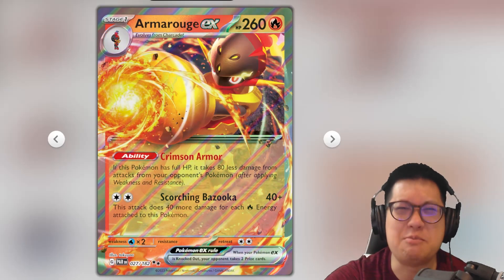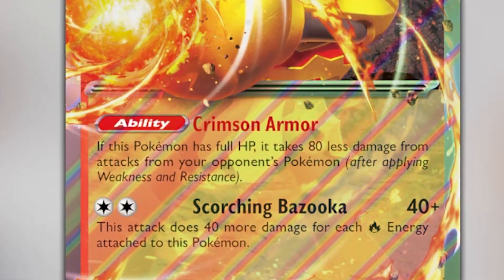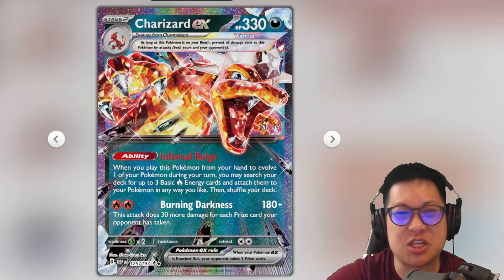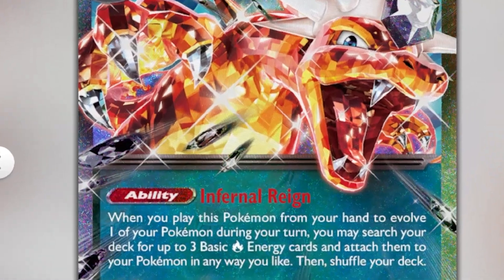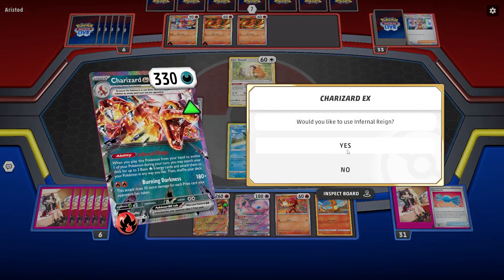So how did Mega Man do a Mega Bam? Scorching Bazooka does 40 more damage for every fire energy attached to Armor Rouge. But how do you get that many fire energies? We're going to use the Charred Lizard's ability, Infernal Rain. When you evolve this, look for three energies in your deck and shove them onto your Pokemon.